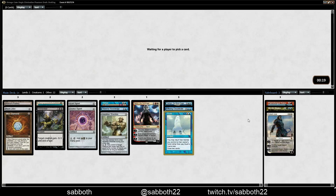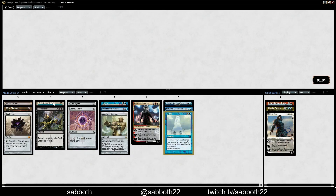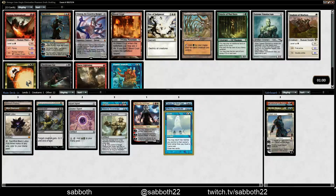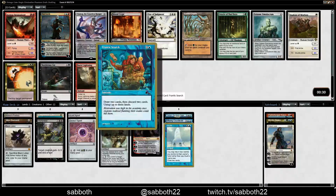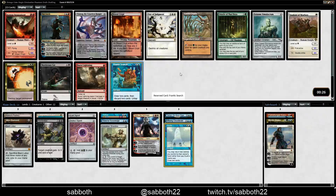Gideon Jura is interesting — I'm not sure if we'll play enough white to make it really worth it. Let's see what we have now. Ral Zarek — interesting in this deck. Ulamog — colorless but not an artifact. If we took the Thran Dynamo that might be a consideration. Solemn Simulacrum is always pretty good, so we could go in different directions. Frantic Search if we really want to try Storm. I'm going to take Solemn Simulacrum — the card's never going to be that bad.